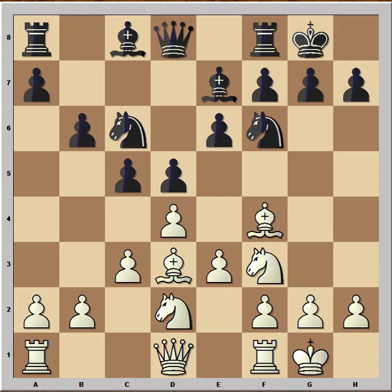Now in this position white played quite a strange move. Normal moves in this position would be Ne5 or maybe Re1, but Stefanova played Qb1.